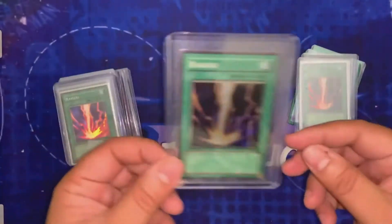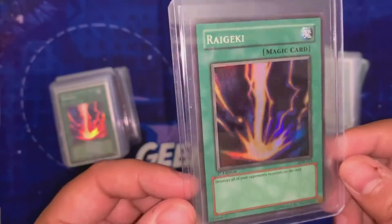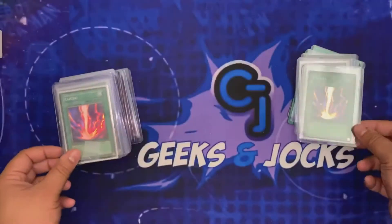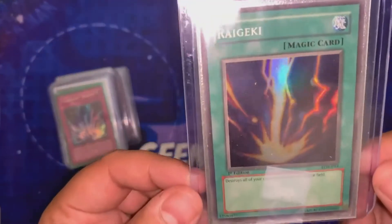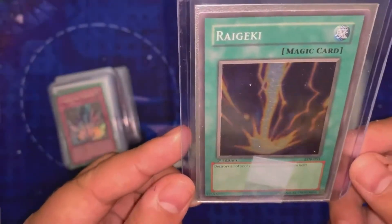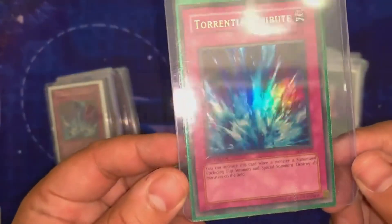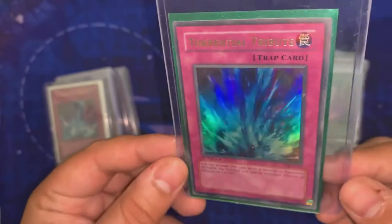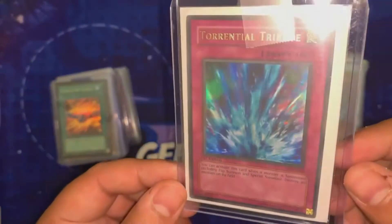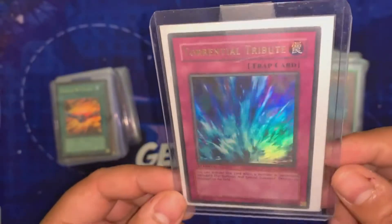We have another Raigeki LOB first edition — that one was very very nice but this one has a little bit of damage in the corner. Then we have Torrential Tribute from LON first edition; that one's very mint as well, very very nice card. We have another Torrential Tribute, LON first edition — really nice ultra from the set. I really like LON cards, they're super nice.